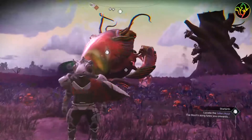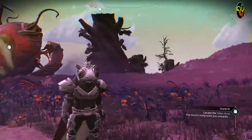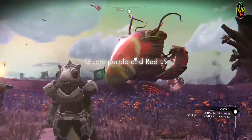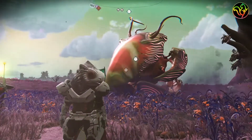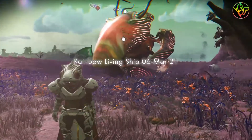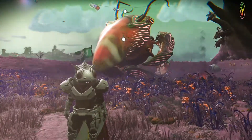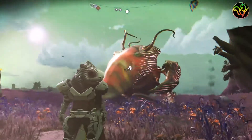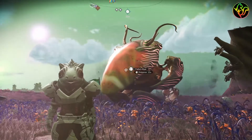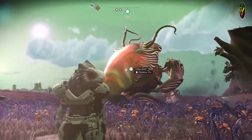You might also be unlucky and it sends you to a different place on this planet. If that happens, just do an immediate reload of your auto save from when you jumped out of your ship and try to reset it again. Do that several times and hopefully you'll get lucky. Otherwise, chat with me on Discord and I will come grab this ship for you guys.